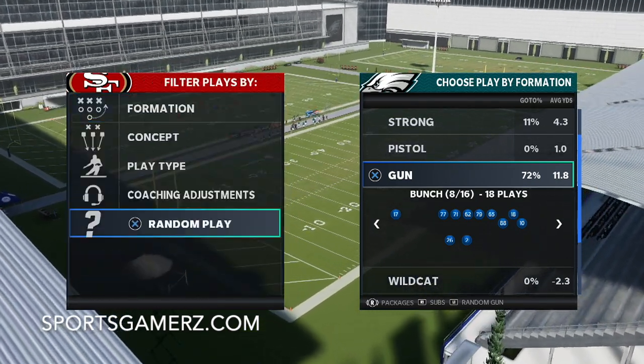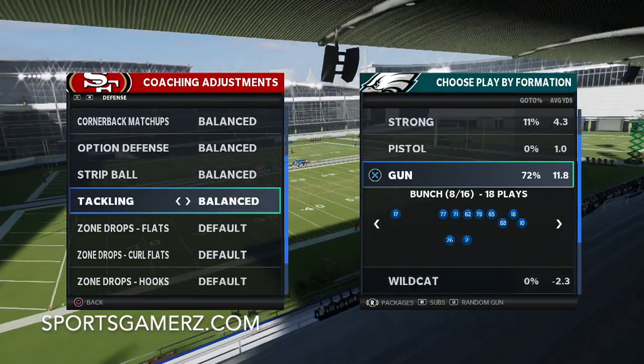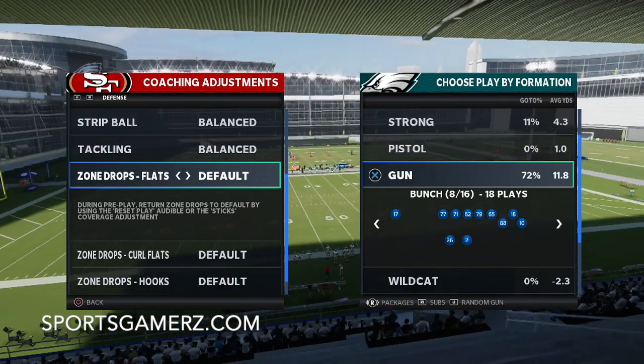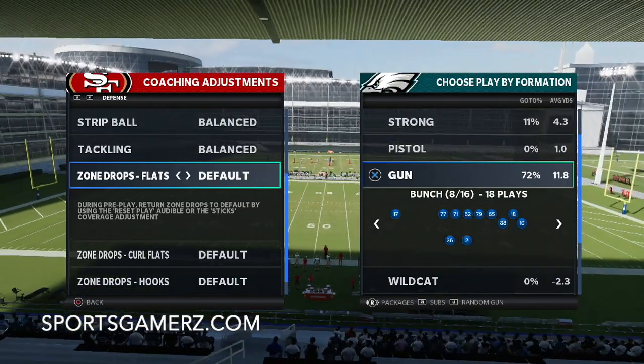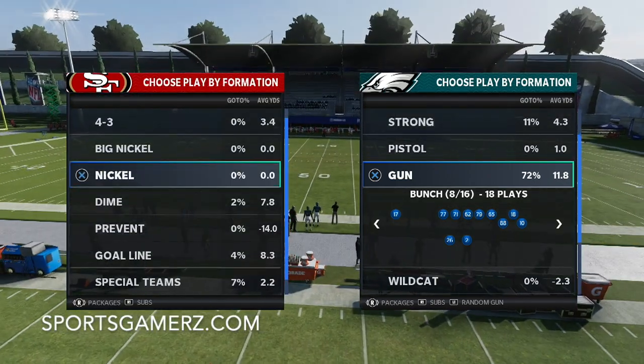Now, as far as your coaching adjustments, I just like to have auto flip on and you want to have zone drops set to default, because if you change them it's going to basically cancel out the match coverage, which is what makes this defense so good and so difficult to deal with.